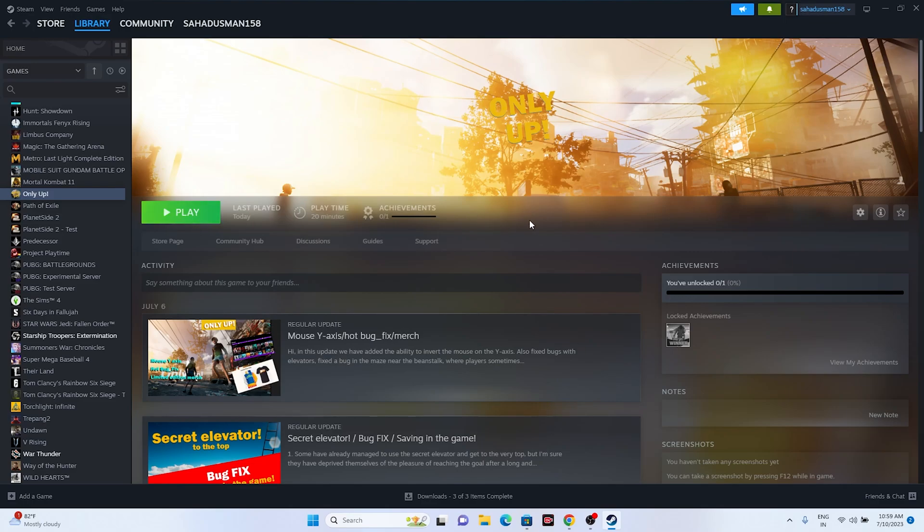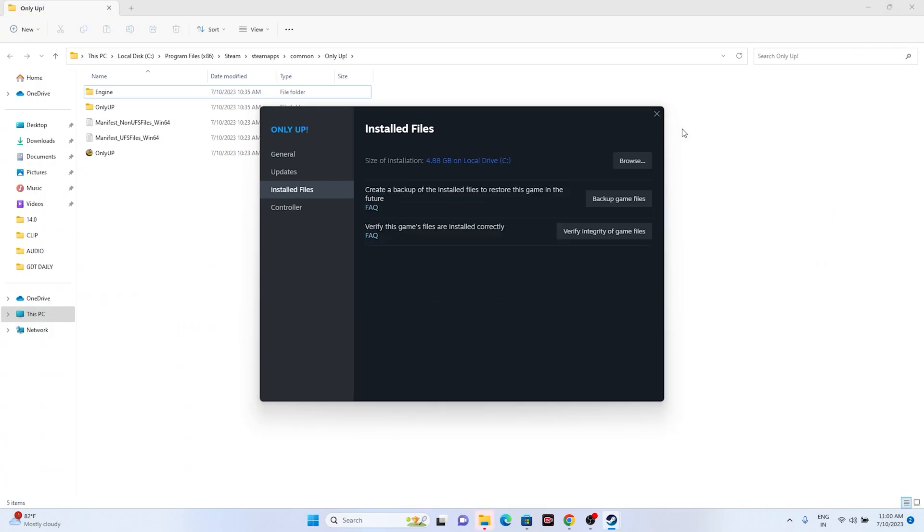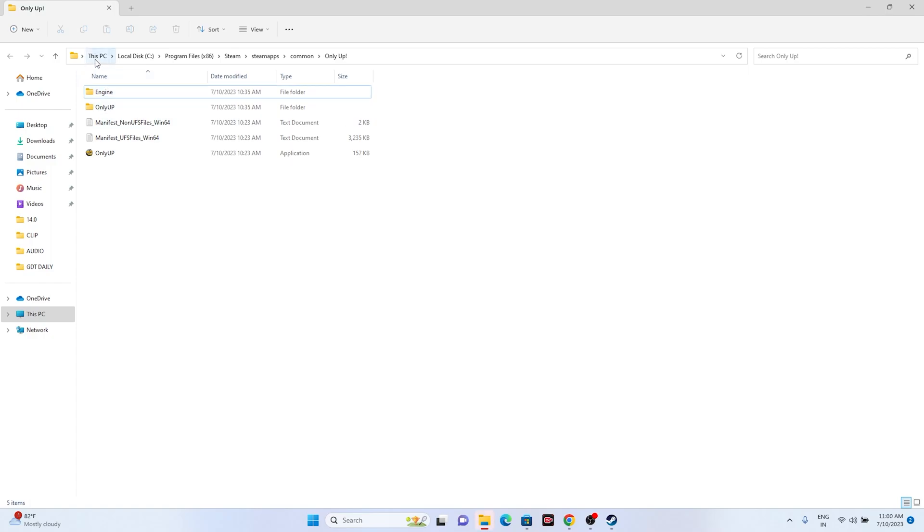The next step is to launch the game from the installation folder, since launching from Steam itself might be causing the trouble. Right-click the game, go to Properties, go to Installed Files, and click Browse. You'll be redirected to the installation folder at: This PC > Local Disk C > Program Files (x86) > Steam > SteamApps > Common > Only Up. Launch the game from there and see if the issue is resolved.